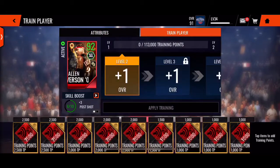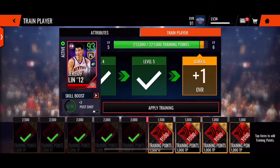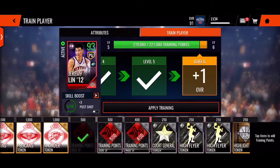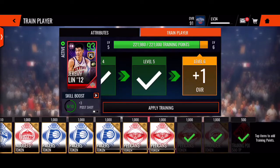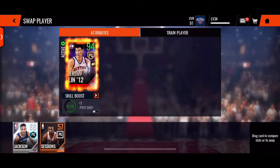Before we end this video, we're gonna train up Jeremy Lin right now. We're gonna train him up to a 90 — I don't know why I said foe, but I can. We're gonna put those training points in. There we go. Boom. A lot of coins down the drain, but we got 94 Jeremy Lin.